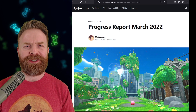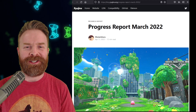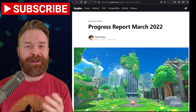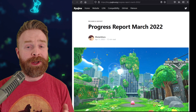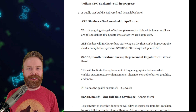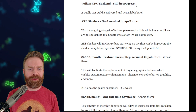Alright, to kick things off, yesterday we went over Yuzu's progress report, the other Switch emulator on PC, and today we have Ryujinx. Ryujinx, just like Yuzu, keeps getting better and better. This progress report we're going to go over at a high level. If you want to check it out in detail, I'll leave a link in the description below.